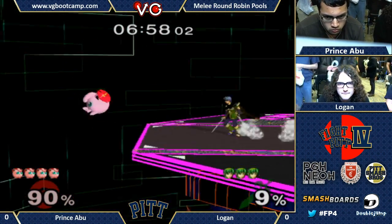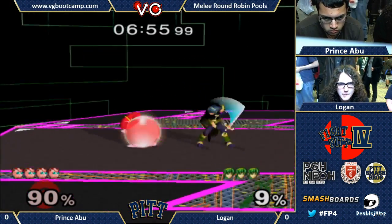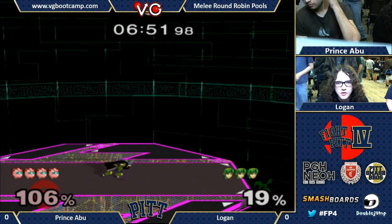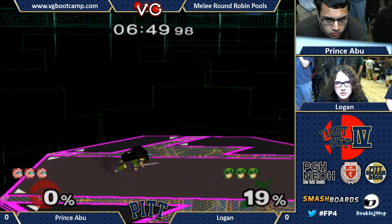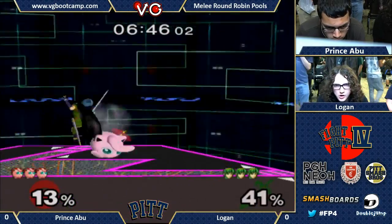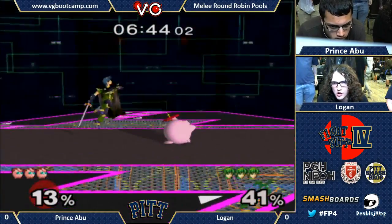Right now, we just got Logan just trying to poke. Logan's going to fight for that kill. He's got a couple options - that's the most ideal. Side B, up tilt... up tilt is magical on Jigglypuff, since the days of Jesus of Nazareth.